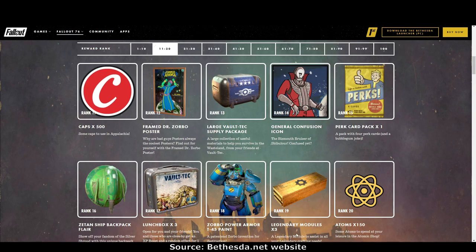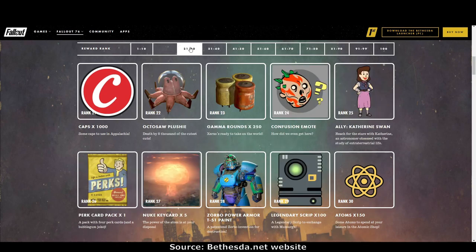Rank 19: legendary modules times three. Rank 20: 150 atoms — bring on those atoms. Rank 21: 1,000 caps.